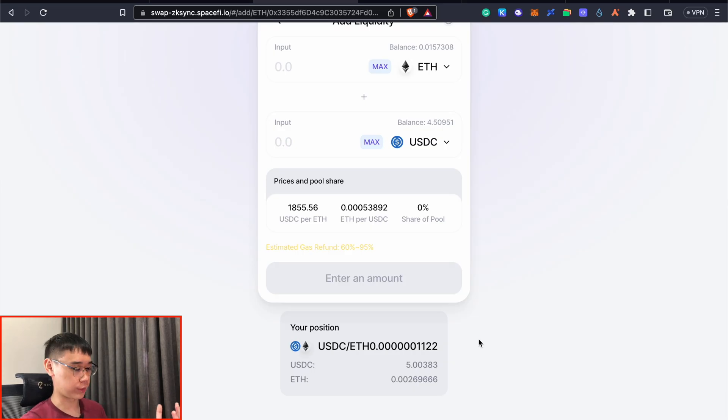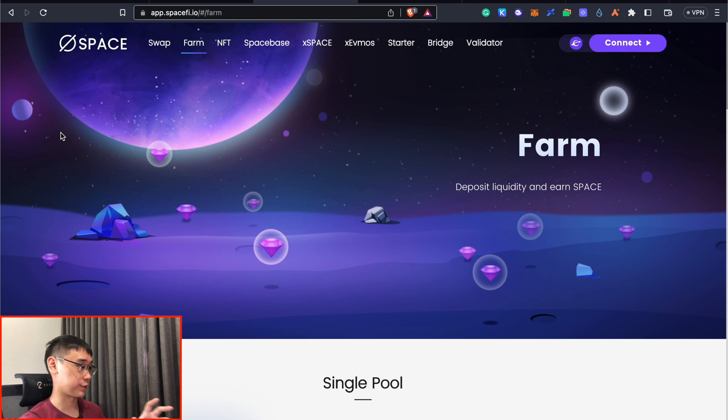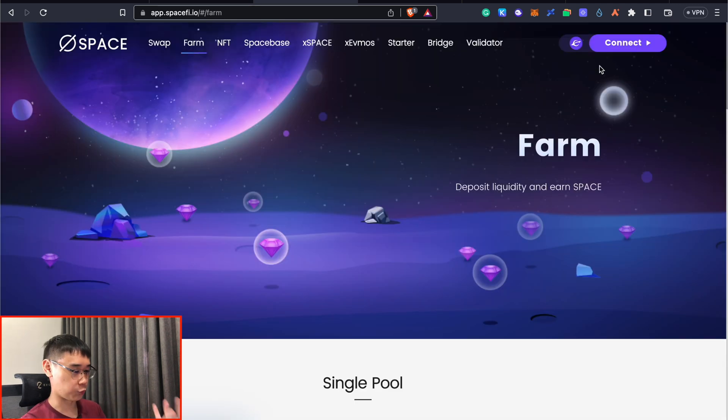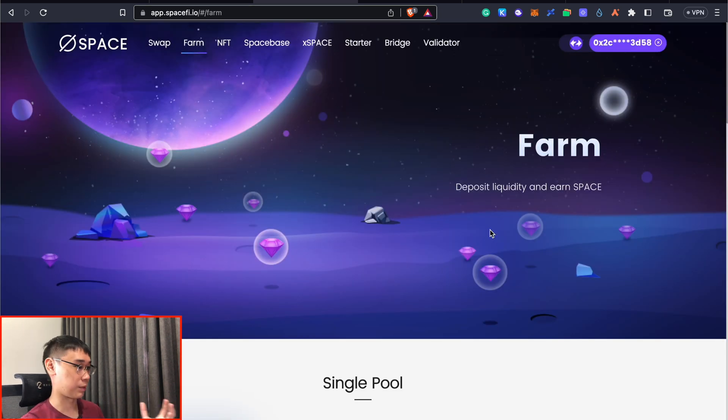Now that we have some liquidity pool tokens for the USDC and ETH pool, we can go to the farm section to stake our LP tokens. If you have loaded this farm page for the very first time, you may notice that these liquidity pools may look a bit weird, as all of these pools are actually on the FMOS network and not ZK-SYNC era. You can scroll up and when you click on this icon, you can switch it to the ZK-SYNC era mainnet.